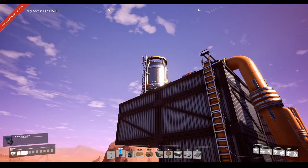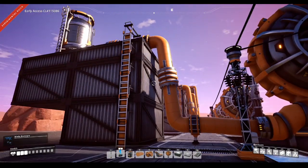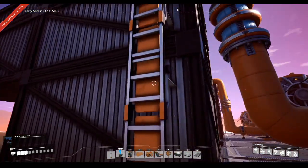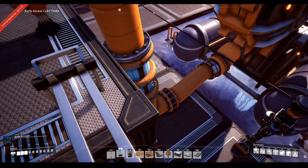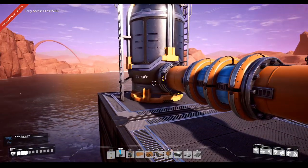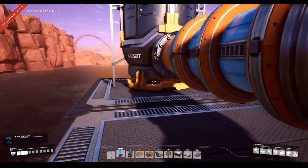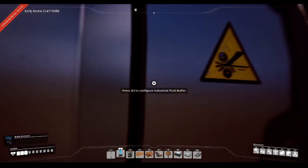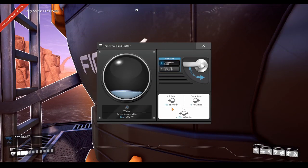If we connect this one here, you'll notice as it kicks in the rings will start expanding. There's not a large flow rate to begin with because the pressure hasn't built up, but as the pressure builds up the flow rate increases. You'll notice the top rings are also starting to expand, and the flow rate is increasing into our fluid buffer. The inflow rate starts at 100 and slowly increases to 110, 120 as pressure builds.